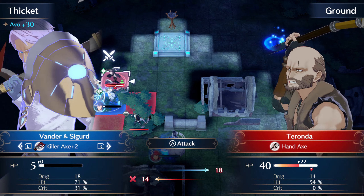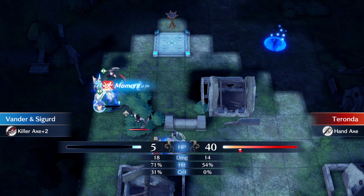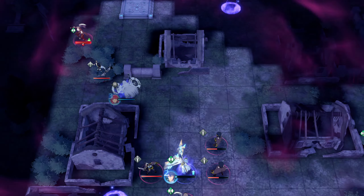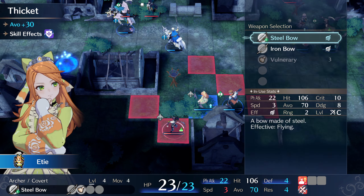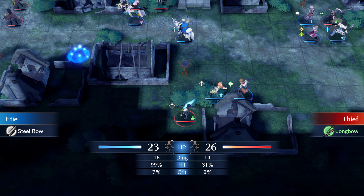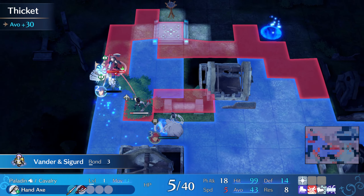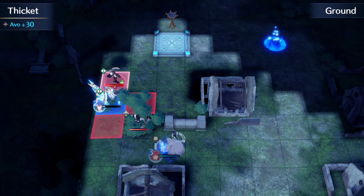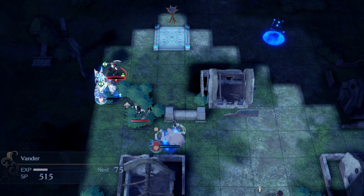With the boss in sight, Vendor forgets about his severe injury and rushes forward for his honor. He risks his life in an attempt to crit kill Tyronda's first HP bar, only to miss. At least Vendor survives — that was really close. Fortunately, we can let Vendor try again after Etienne uses her bow. This time Vendor succeeds: he crits the boss and actually gets a non-trivial amount of experience for the first time in this run.